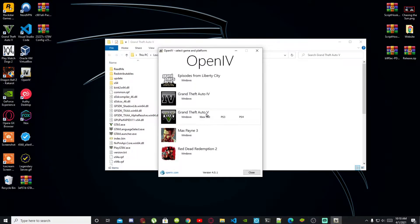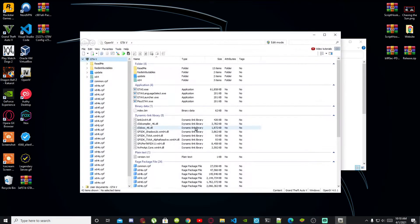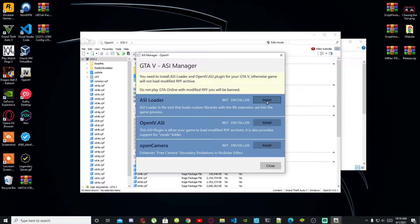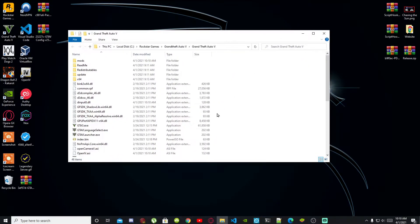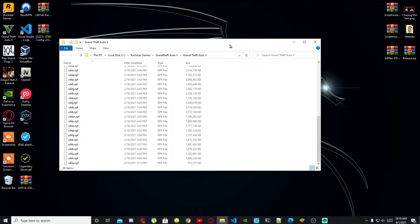Go to Grand Theft Auto V Windows — this process will take a few seconds. Once the application is open, go to Tools at the top on your left hand side, then go to ASI Manager. Now install your ASI Loader, install OpenIV.asi, select Yes, then install OpenIV Camera. Close that, then close your OpenIV. Now we are going to install the requirements — first we are going to install ScriptHookV.NET.